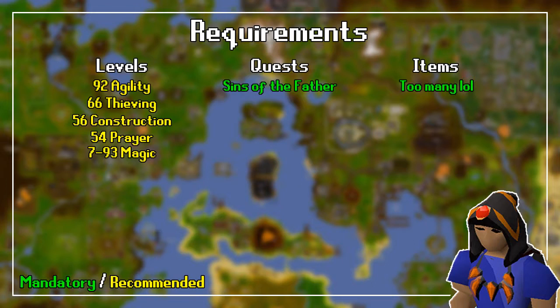For the quest requirements, you need to complete Sins of the Father and all the skills and quest requirements that come with it. For the item requirements, I would say the list is too big to fit into the card — but honestly I'm just lazy. Simply copy my inventory and my gear. You don't really need anything specific, but all the items shown here serve a purpose.